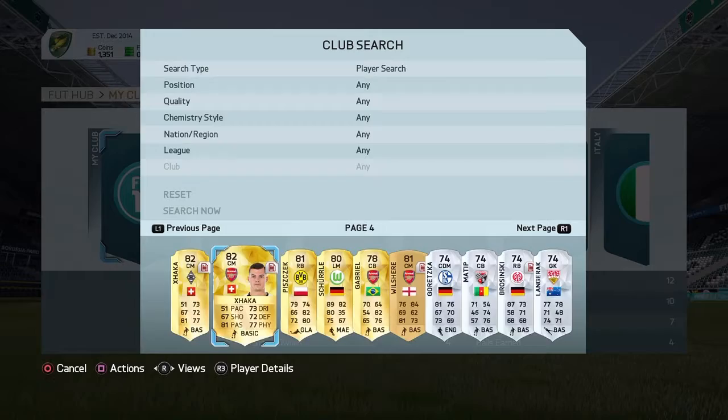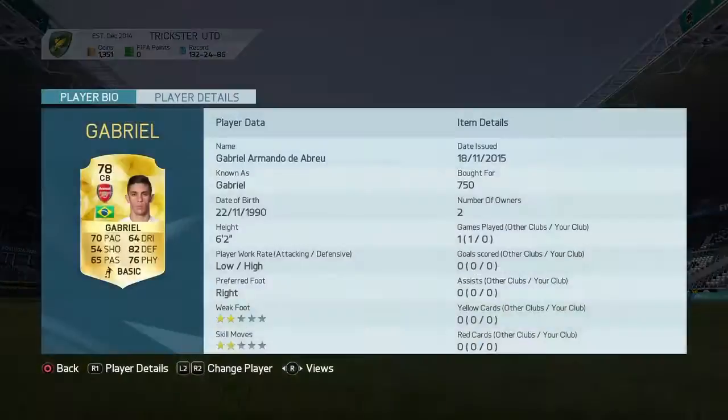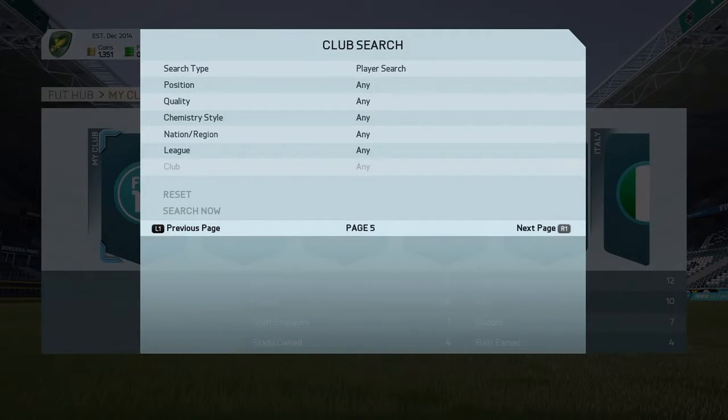Rodriguez, the two Jacca cards, Piszczuk, Sharla, Gabrielle, Arsenal, Welsh.